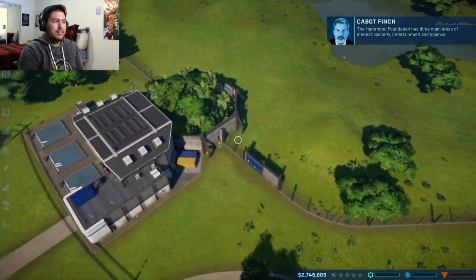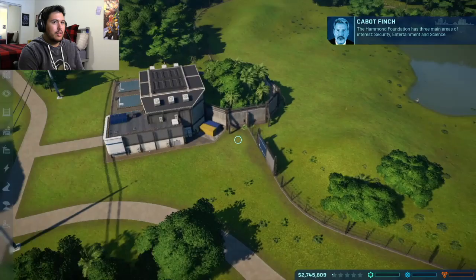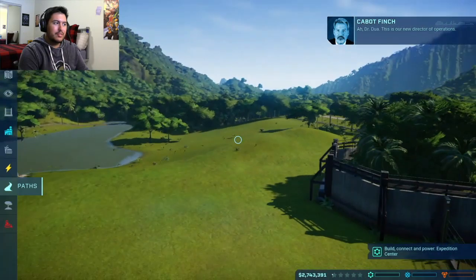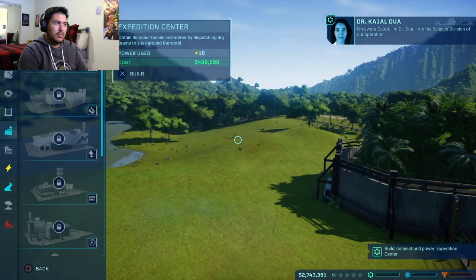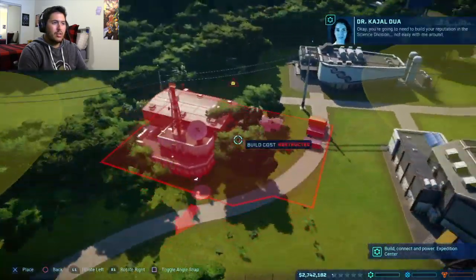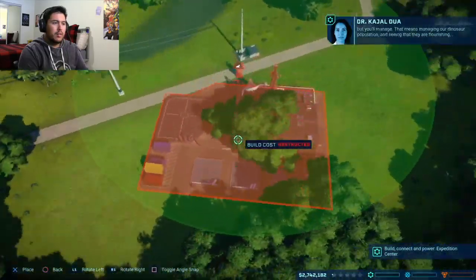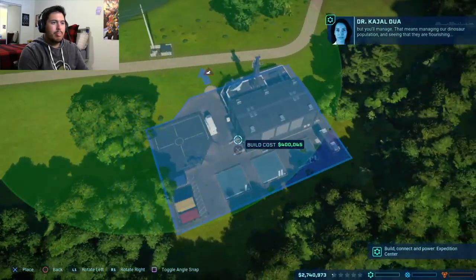The Hammond Foundation has three main areas of interest: Security, Entertainment, and Science. I'm gonna go with Sciences. [In-game] Already nudge Dr. Dua. This is our new Director of Operations. I'm Dr. Dua. I run the Science Division of our operation. You're going to need to build your reputation in the Science Division — not easy with me around, but you'll manage. That means managing our dinosaur population and seeing that they are flourishing.